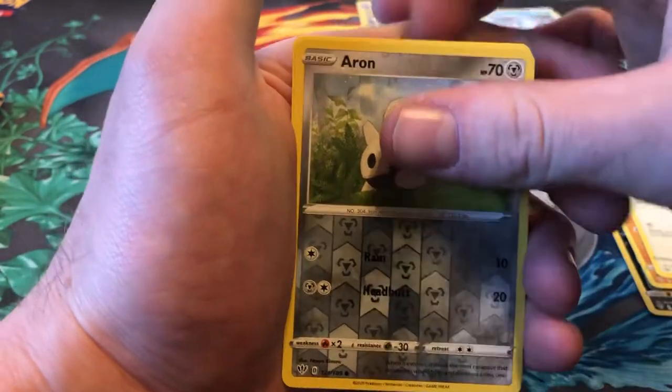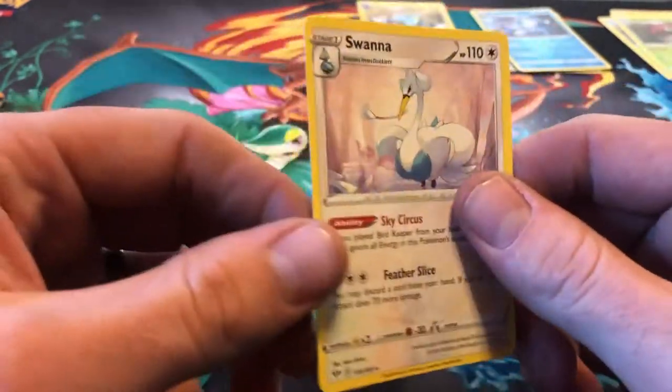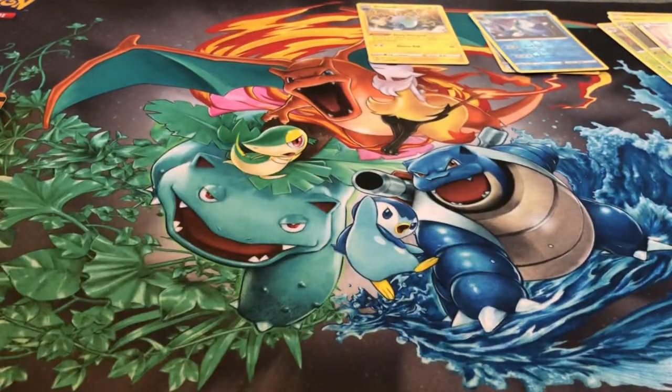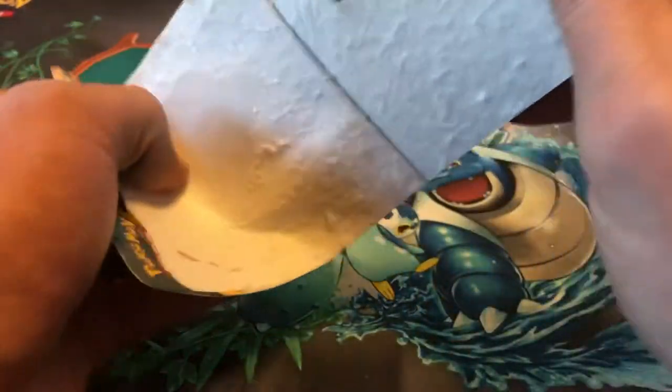The reverse is an Aeron and the rare is a Swana, non-holographic. Alright, let's see if we can get some more love in here. We got one holo so far and a couple of reverse rares — see if these last two doubles can get us anything.